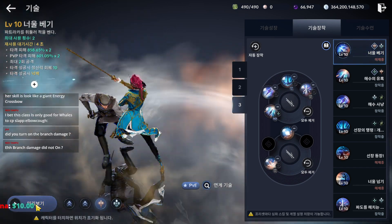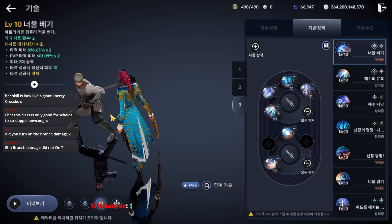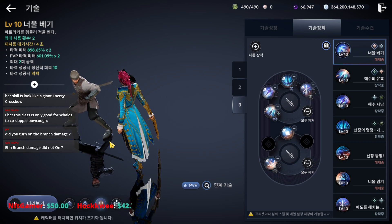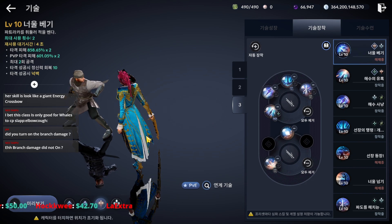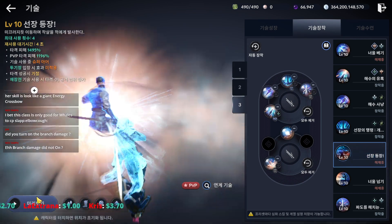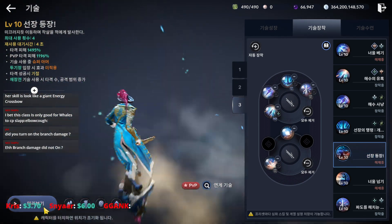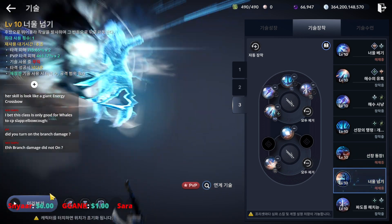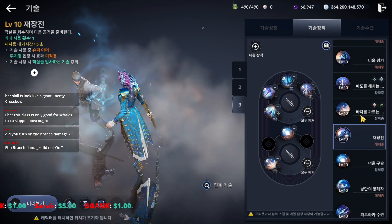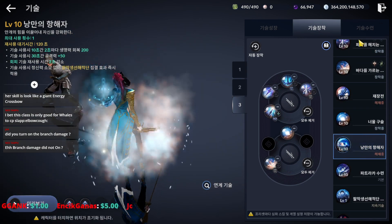The next skill we remove is the melee skill — it's not good because when she uses rank skill, most nearby monsters are already dead, so it makes her move a little bit to attack. We also remove the attack skill that moves too far sometimes, the jump skill, the reload skill, and the buff skill.